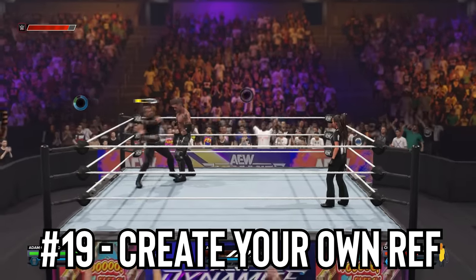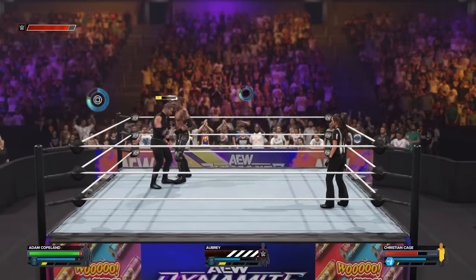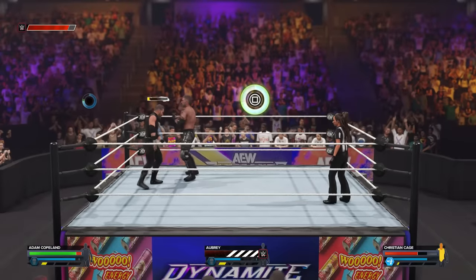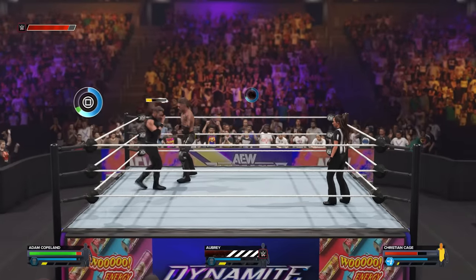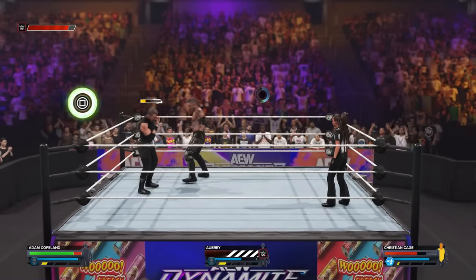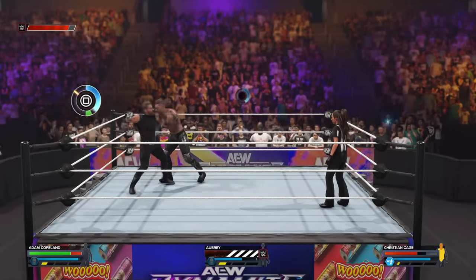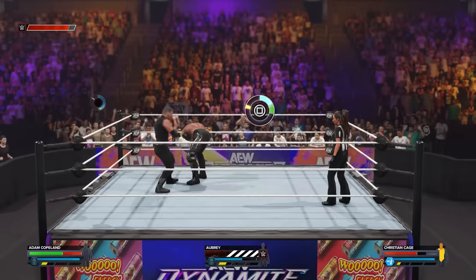Number 19: Create your own ref. Continuing on with the creation suite, you can even create your own referee in 2K24 to add to your non-WWE shows. Going back to this AEW match, as you can see in the ring, it's not one of the WWE referees calling the match — it's one of AEW's referees, Aubrey Edwards, who is doing the officiating.